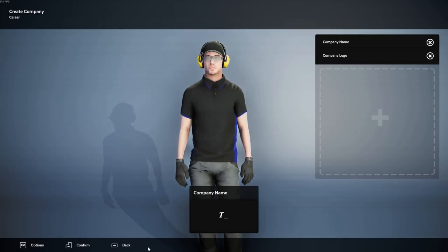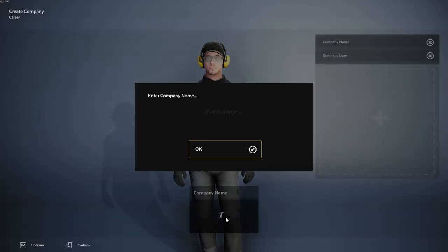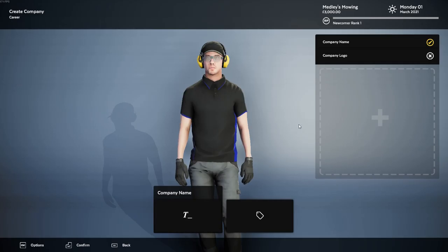We're going to give it a try and see if we like it. So this is the preliminary career mode. We're going to set up our company name. Let's see, I just type it in here. We're going to call it Medley's Mowing. It may be way too long. And let's see - the company logo.